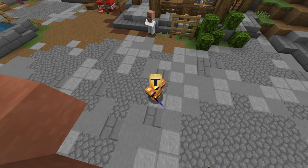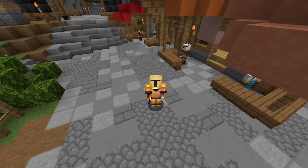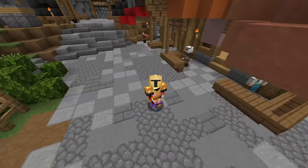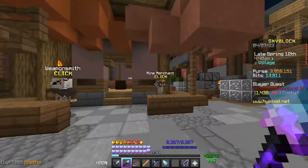Before you can speak to the NPC who will let you unlock the Dwarven Mines, you first need to reach mining level 12. A lot of people will just do this legitimately by mining redstone, lapis, and so on in the deep caverns, but a faster way is to come over to the mine merchant and speak to him.